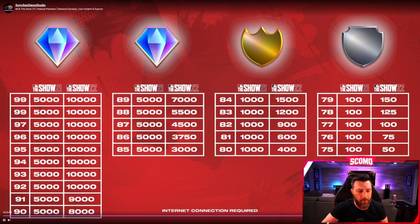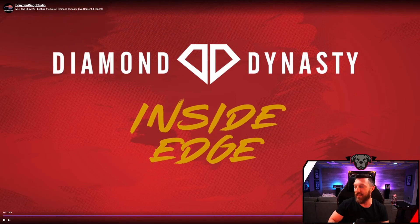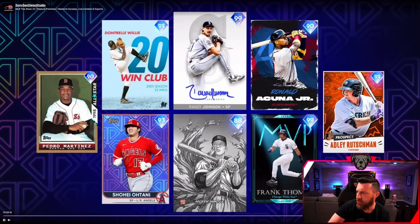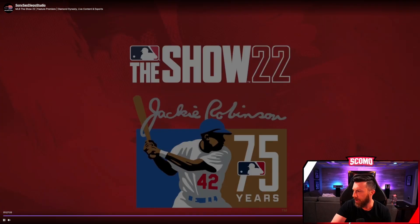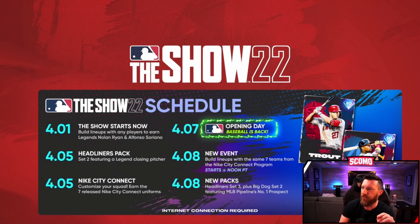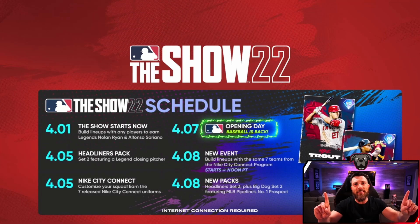There is a ton of stuff to go over. What I'm going to be doing is grinding events, getting my lineup ready, and ripping a ton of packs. I want that Frank Thomas right away. They also showed the new schedule: Set 2 headliners on the 5th, Nike Connect jerseys on the 5th, Opening Day with special content on the 7th, and a new event plus new packs on the 8th. I love that they gave us the schedule.